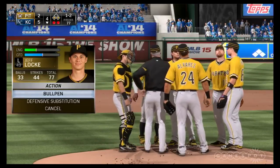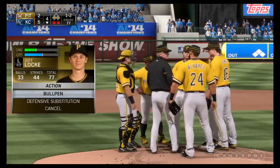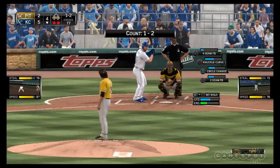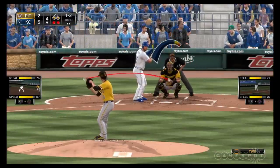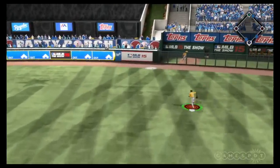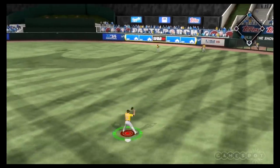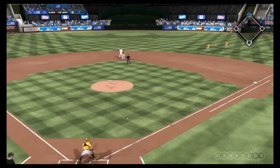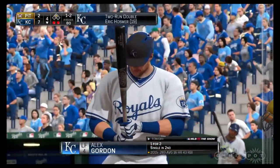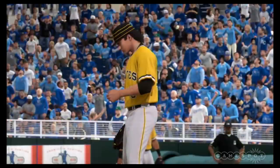Mound visit is a feature that a lot of people didn't know was in the game. It allows you to go and talk to your pitcher and hopefully calm him down. If you do it at the right time, he'll get a confidence boost. If you do it at the wrong time, he could actually take a confidence hit. You can do that once per inning per pitcher — if you do it twice, you've got to yank him out of the game. And if you just do it to burn it, like pitchers are creatures of habit, they'll think 'why are you out here, I'm doing fine' — he would definitely take a confidence hit.